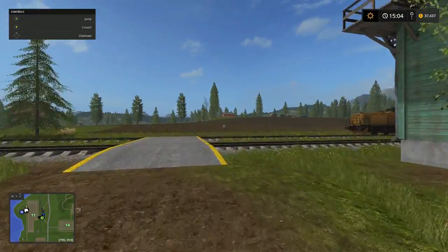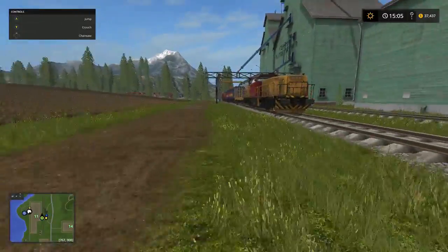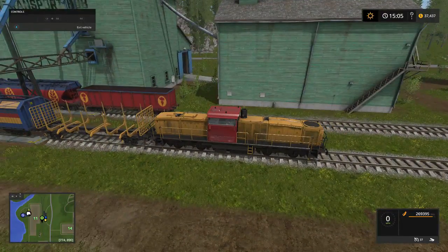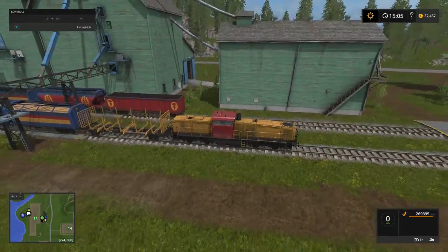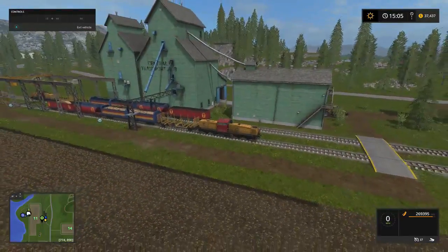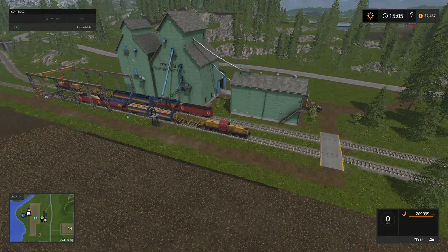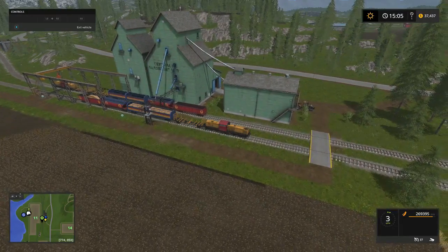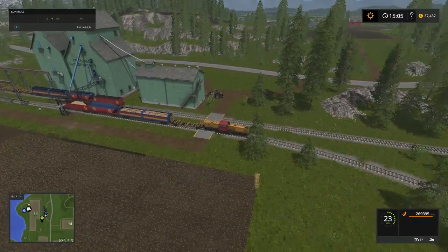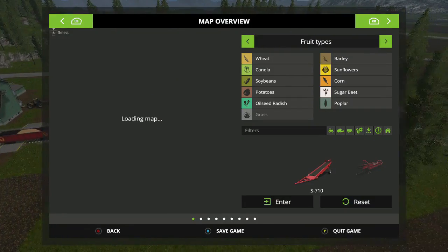Welcome back everybody, Goldcrest Valley Farming Simulator 17 here, Mr. Blue Farms. How y'all doing? I hope y'all doing all right. I am doing marvelous folks. We're at the Central Transport Hub and this train is loaded down with two hundred sixty-nine thousand three hundred ninety-five liters of soybeans. What we're gonna do is go sell while this train is running.